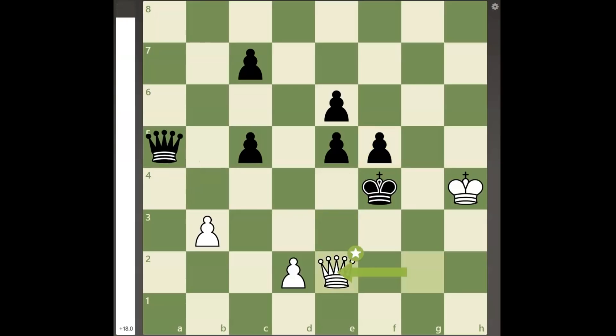Since there is not any way for black's queen to guard e3, black must play pawn to e4 in order to give the king the a5 square to escape. And now the entire idea of this chess puzzle is revealed with the third quiet move queen to e1, threatening queen to g3 checkmate.